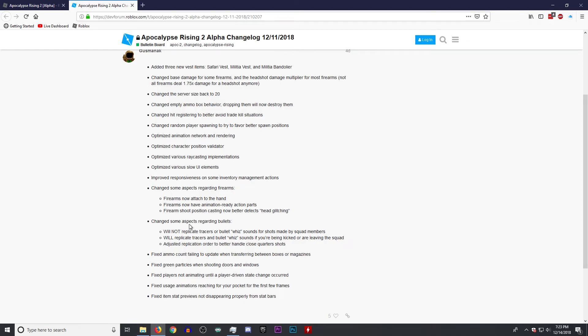How's it going guys, UltraSyfe here. In today's video we're going over the new December update for Apocalypse Rising 2. We now have a server size of 20, they fixed the empty ammo boxes so whenever you drop them they disappear, better spawning, and firearms do their own individual headshot damage now — not just random. So we're hoping battle rifles have really good headshot damage. They also fixed the inventory lag.